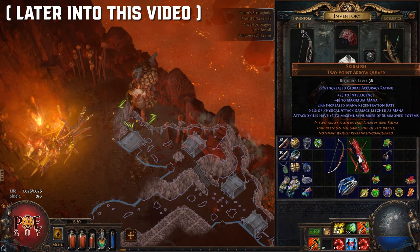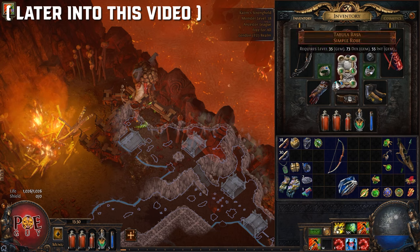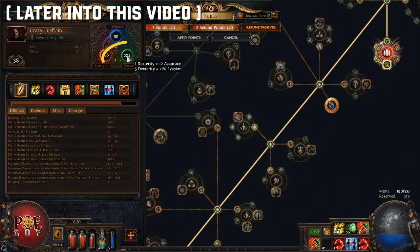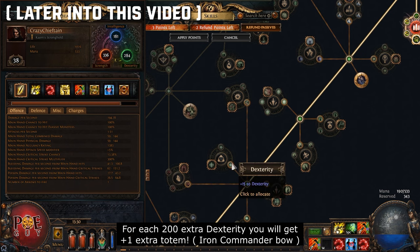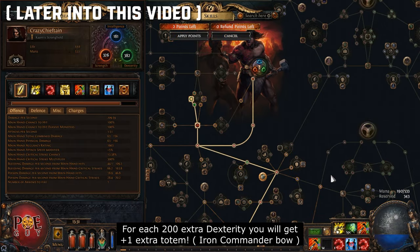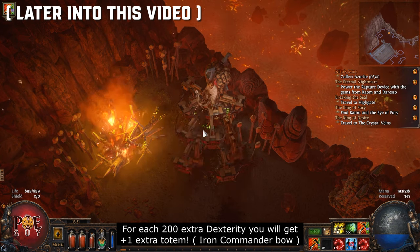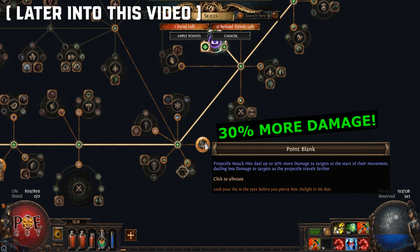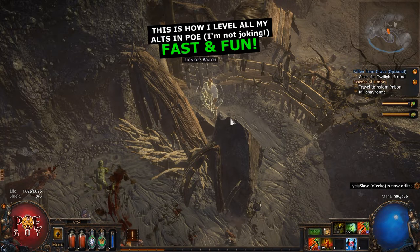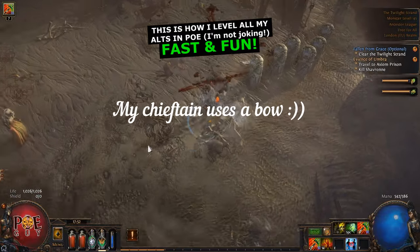You can get an extra totem - equip Skirmish, this will give you an extra totem. Also notice my mana: if you have mana problems, put Astramentis and now you can drop the Rigwald's Crest - no more mana problems. We open the skill tree, check our dexterity - each 200 dexterity we get one extra totem. We take these nodes, drop the life nodes, take the Mastery Increased Attributes at 400. So I should see 8 totems - now I have 8 totems. Also remember to take Point Blank, this gives 30% more damage, insane at close range. This is a short preview - while others use two-hand swords, my Chieftain uses a bow and totems.